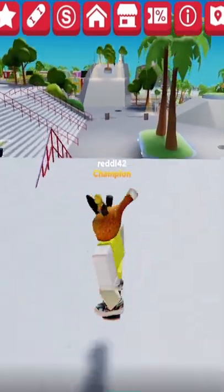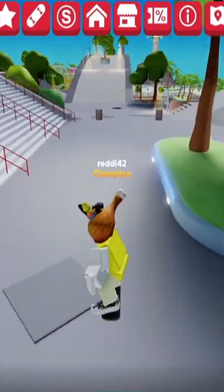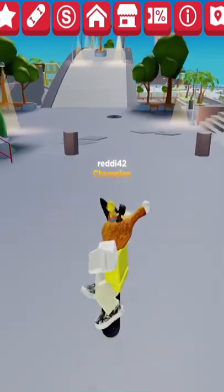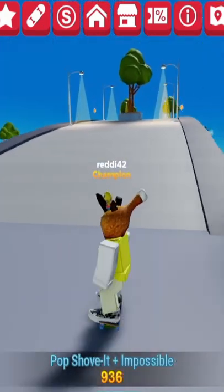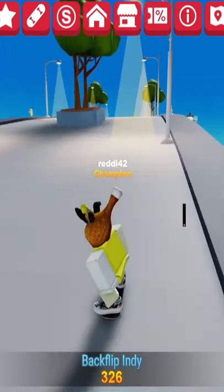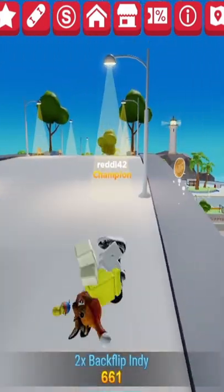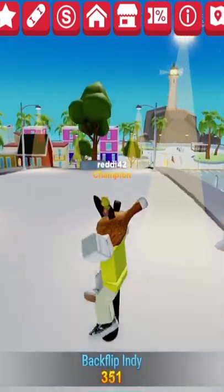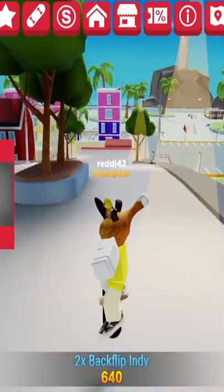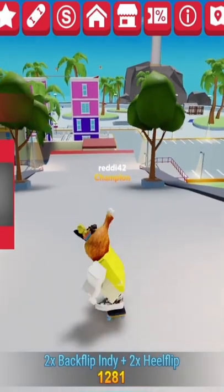The new free hat you can get very easily — it's probably the easiest one to get from the Vans event. All you do is head towards the beach. From spawn, just go straight ahead toward the giant bridge and keep following the path. This one is brand new and it is a hat you get for your avatar.